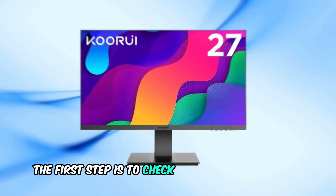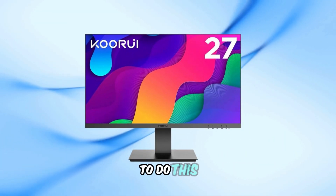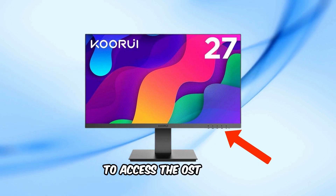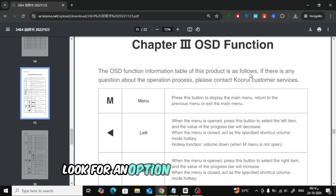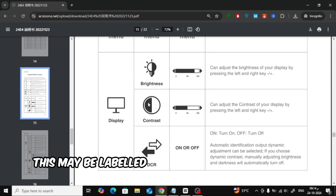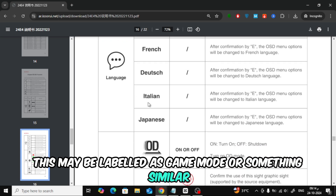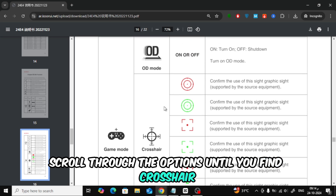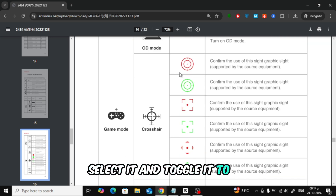The first step is to check your monitor settings. To do this, use the buttons on the side or bottom of your monitor to access the OSD menu. Look for an option related to gaming features or enhancements. This may be labeled as game mode or something similar. Once you're in the right section, scroll through the options until you find crosshair. Select it and toggle it to on.